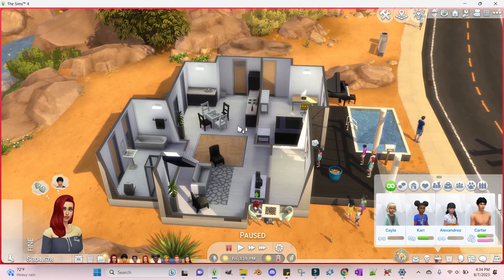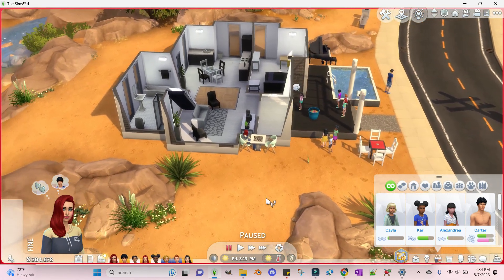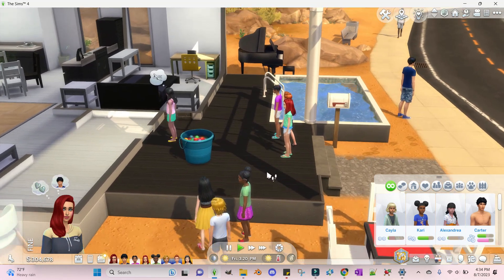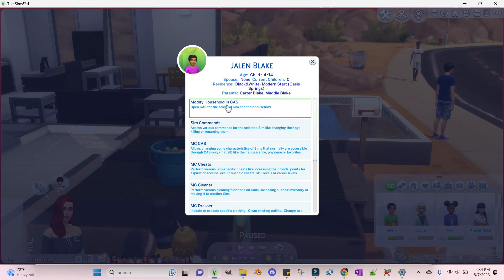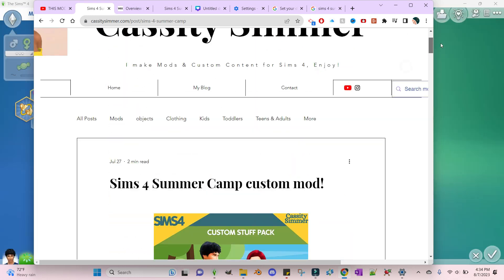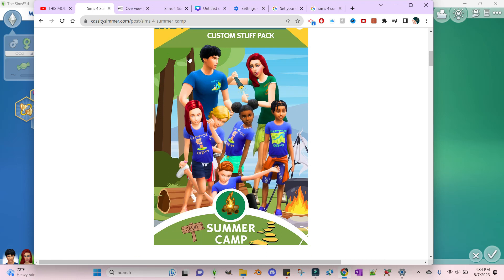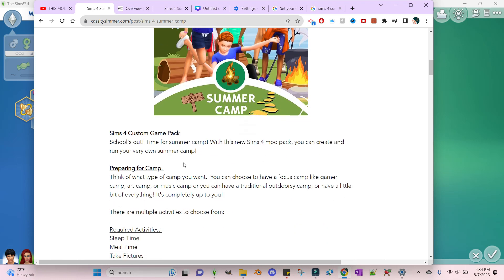Today I'm going to be showing you guys a brand new mod that I made — this is the Summer Camp mod. It comes with a new event and some new CAS items. Let's go ahead into CAS so I can show you guys. It comes with some summer shirts, and here is a custom stuff pack which also comes with an event.